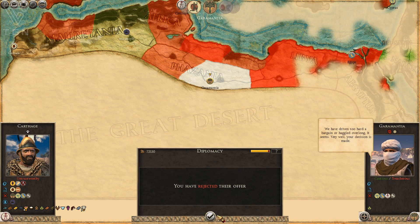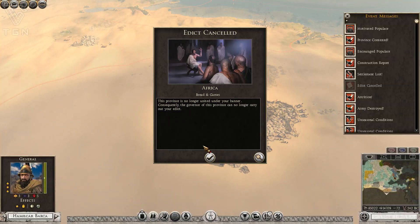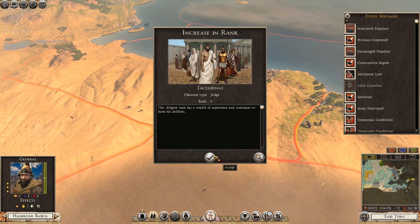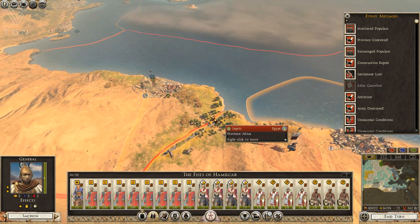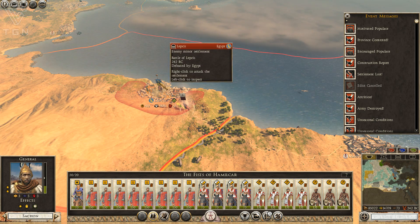I won't be taking a peace treaty. If this were Attila and I could make them into a puppet state, I might try that, but it isn't. We're going to catch up with the Egyptians at Lepsis and get to fight them. It should be fun.